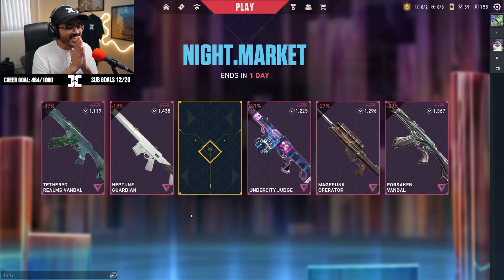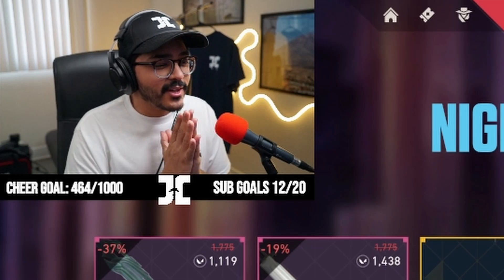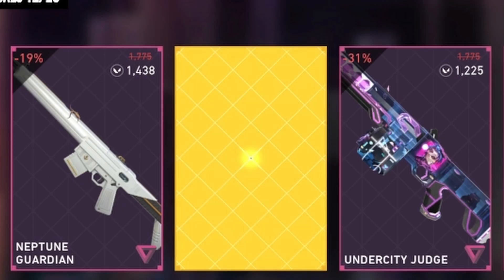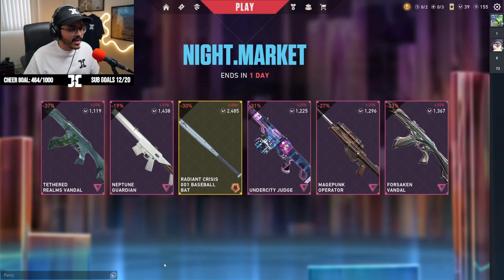All right, so last but not least, we've got our final gold. Let's see what it is. Hopefully it's something good. And it's a baseball bat — the Radiant Crisis baseball bat. It's pretty cool, but it's just not worth copying.